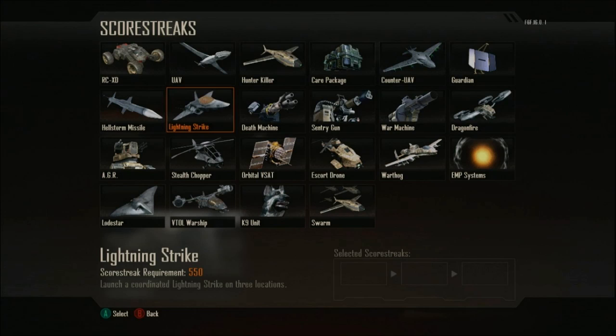Dragonfire is one of the drones we saw in all the reveals on YouTube. I believe you're going to be able to control it and use it as a little machine gun — it has a gun attached to it, so you'll be flying around mowing people down. You have the AGR, which is basically a tank: you're walking around in a tank firing at enemies. Then you have the Stealth Chopper, which I'm assuming is just like the attack helicopter we've seen in past games.